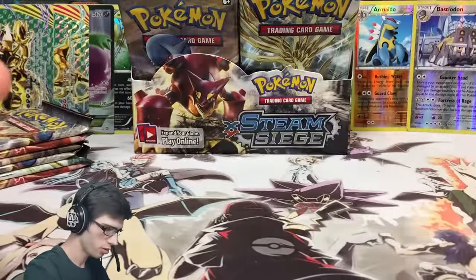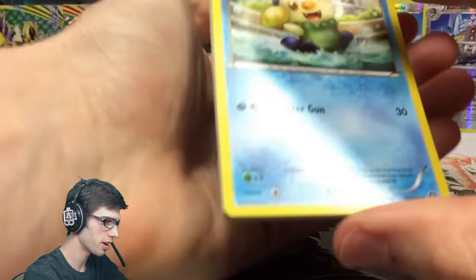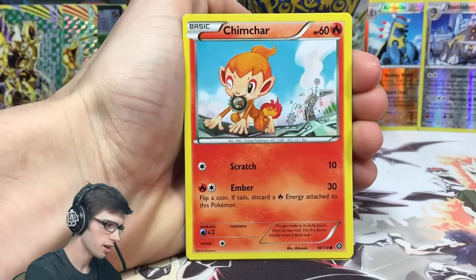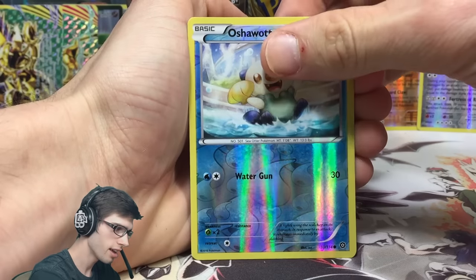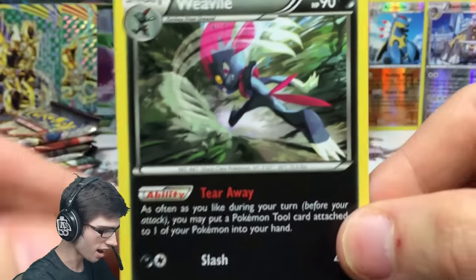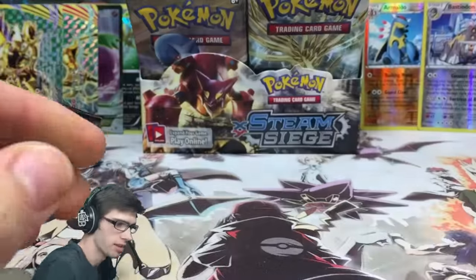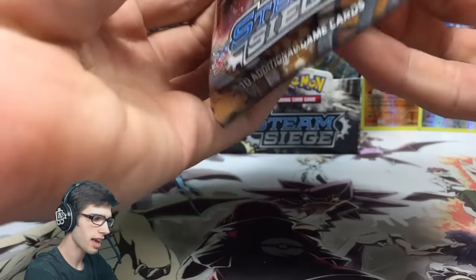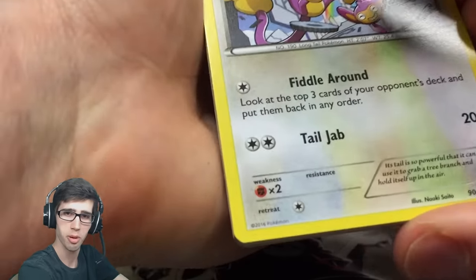Pack twelve: we've got an Oshawott, Croagunk, Tangela, Dino, Chimchar, Greedy Dice, Drifblim, Fletchinder, an Oshawott reverse common with Water Gun, and a Weavile. Weavile - check that out, absolutely ferocious - it has the ability Tear Away and the attack Slash. We're going through a lot of dry spells and then getting hit, which I think is the new thing to expect with more holos being in this set.